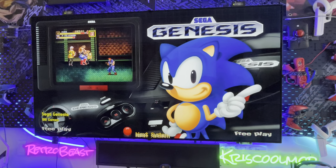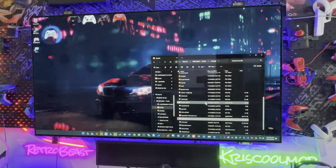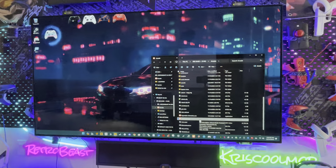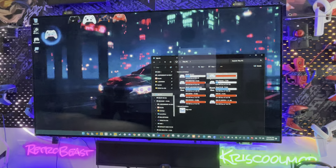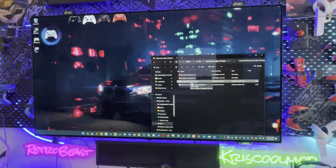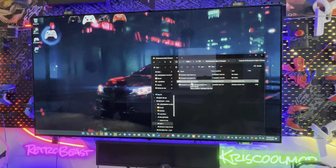For Xenia — the Xbox 360 emulator — someone told me they had problems running it at high spec with DirectX 12. So I changed it: when you switch to High Spec in the settings wheel or under Wiki Fix Performance, it will now set DirectX 12 for Xbox 360, which fixes a lot of problems. Low Spec will use Vulkan.